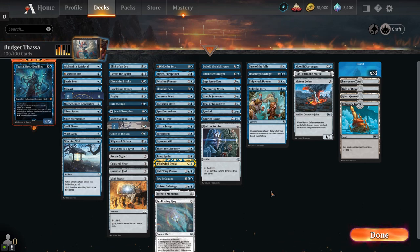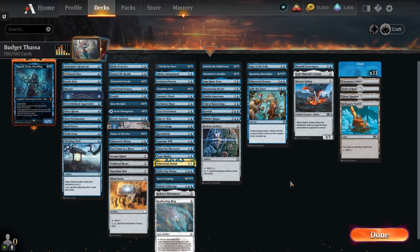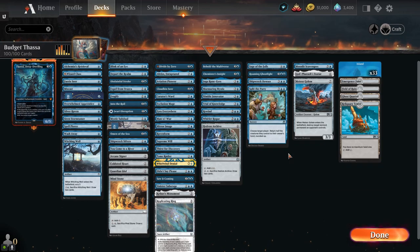We're playing a kind of mid-range control type of shell — basically trying to bounce our opponent's stuff and counter their stuff while getting the benefits of enter-the-battlefield triggers. I felt like we had a lot of draw power from our ETB triggers, so I didn't put a lot of standalone draw like Behold the Multiverse or Chemist's Insight. Every card in the deck is uncommon or common besides Thassa — one mythic, budget build.